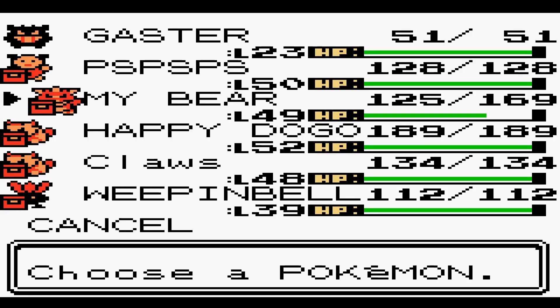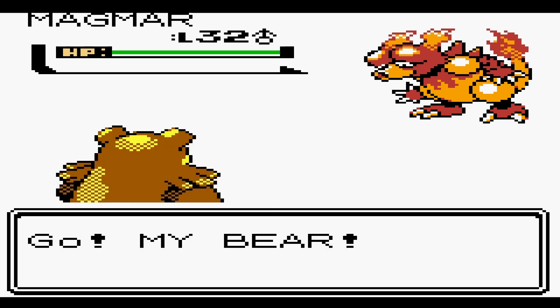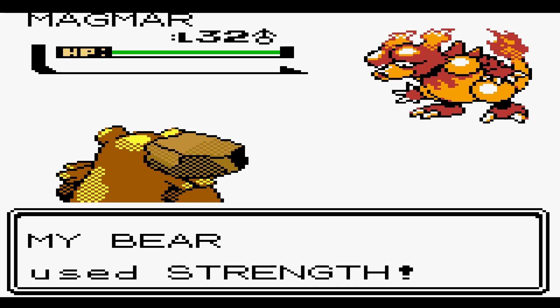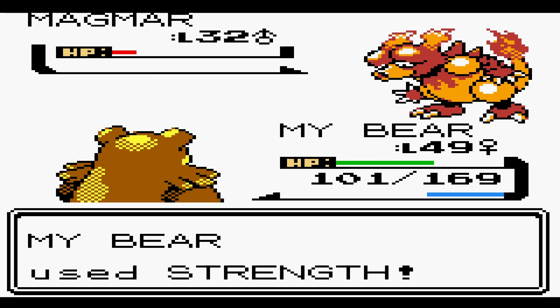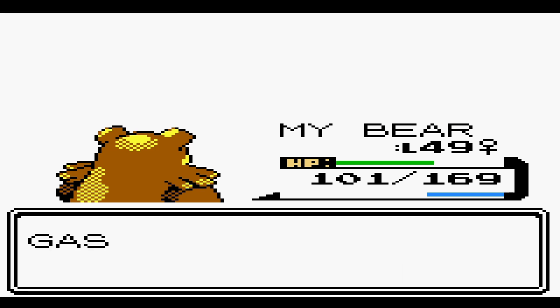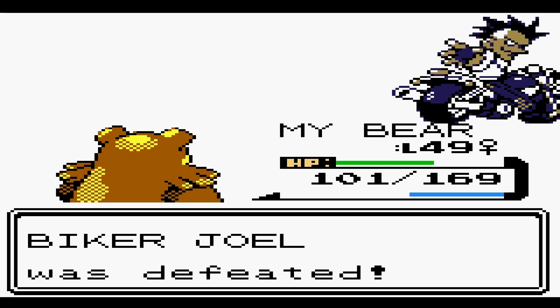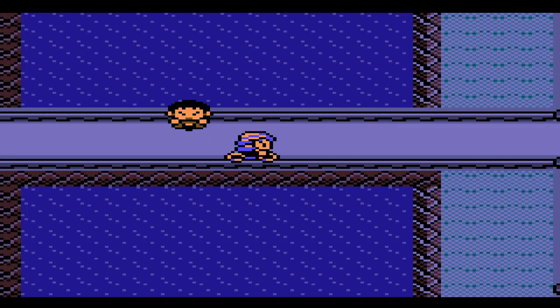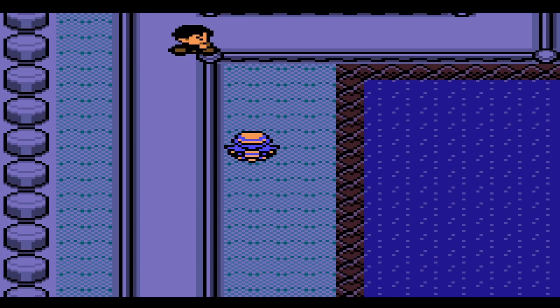I am trying to get Ghastly leveled up. I believe Ghastly evolves at 25, so we're pretty close to getting a Haunter. Sadly, in order to get Gengar, you do have to trade Haunter. I know there is a way to do it, but I'm not really sure exactly how. And even then, I'm not too concerned about it — I think what we have works well enough.